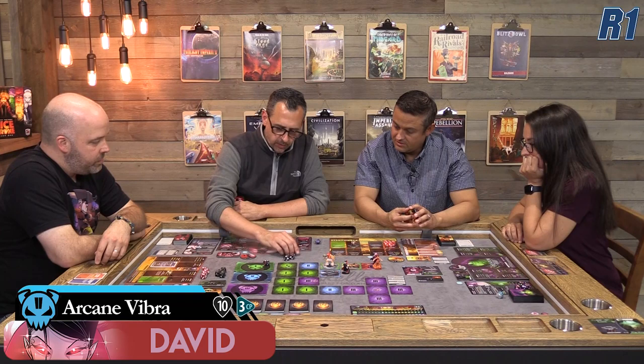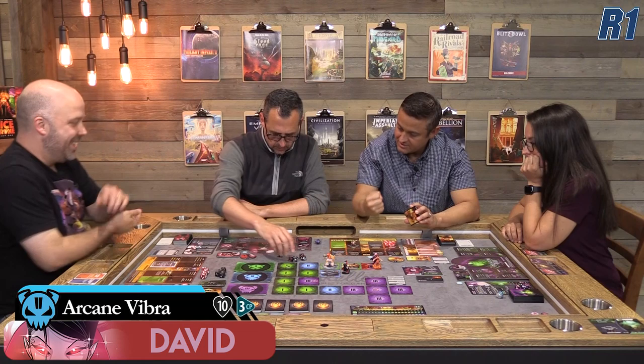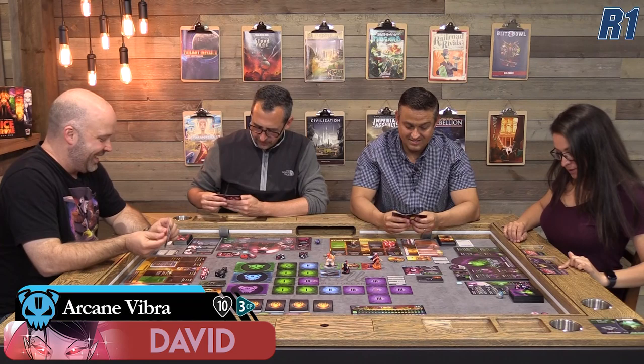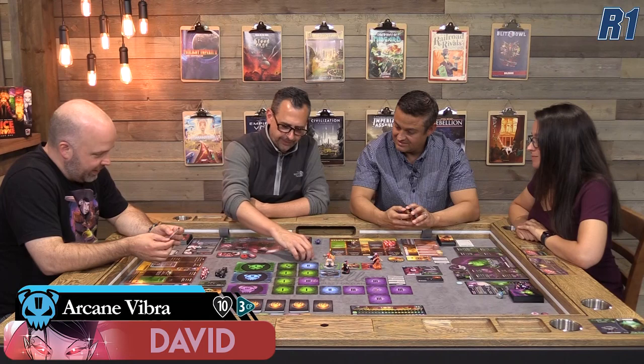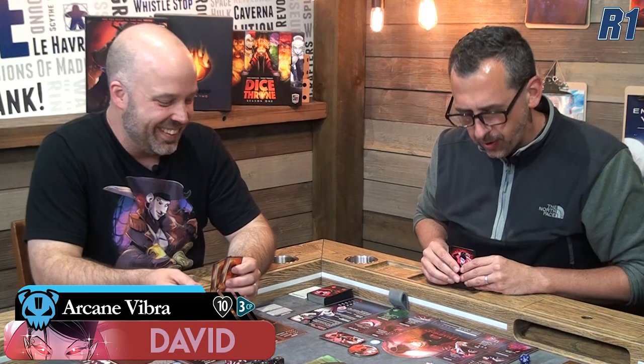Now the Vampire Lord gets to start his turn: gain a CP, draw a card. Drawing Consume Blood — rolling the dice. Rolling a smorgasbord with a chase toward rend. Ultimate miss, no one has the right cards to help yet. Chasing rend on the last roll — an awful roll, a whole lot of nothing. Failed. But a teammate tips a die: changing the six to a five gets a small straight, or tipping the four to a three gets rend. We choose rend.